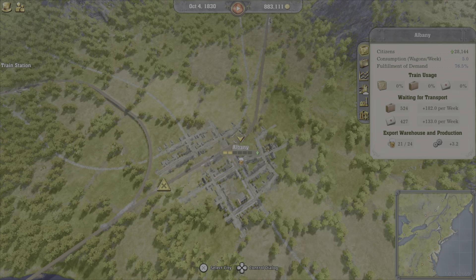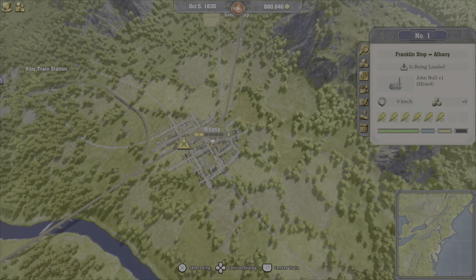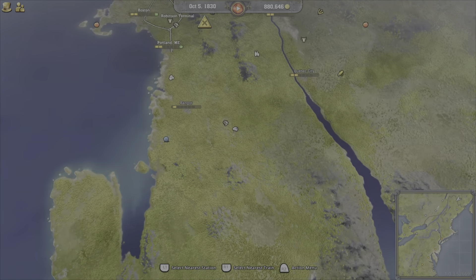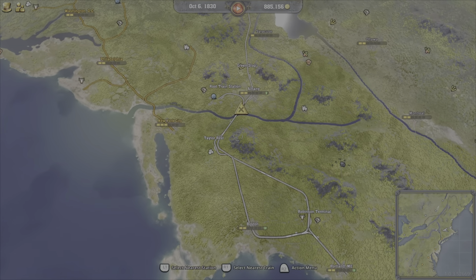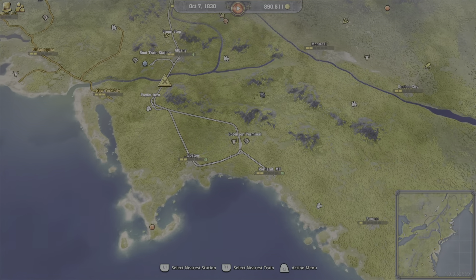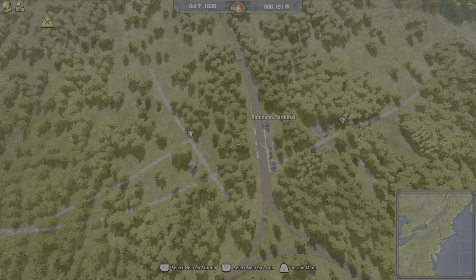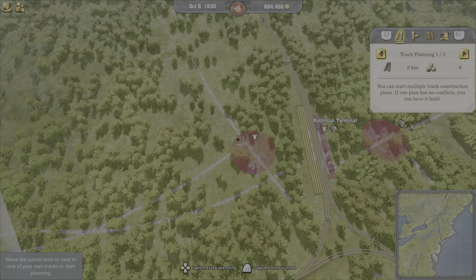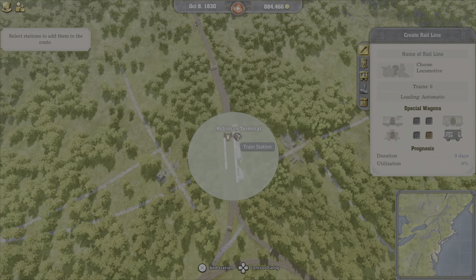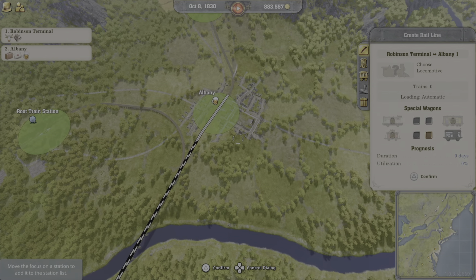What else does Albany want? Albany wants cows and corn. Just got the corn set up. I don't actually have cows at all. That's a lot of passengers I need to transport. Looks like this company over here is doing pretty good — they've got quite a few places going around. Maybe I should connect somewhere. Oh, there's cows right here — Robinson Terminal has cows. So I can do Robinson Terminal to Albany, and that will give it some cows.